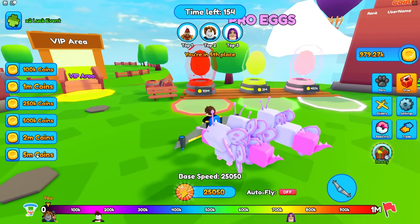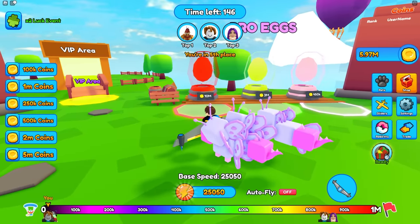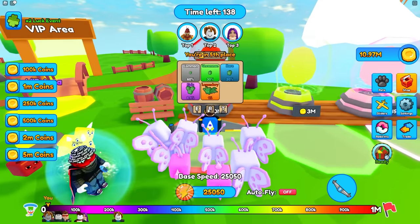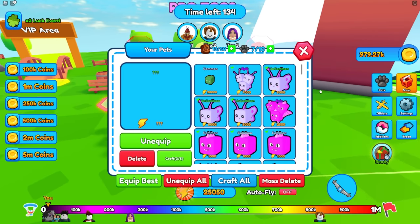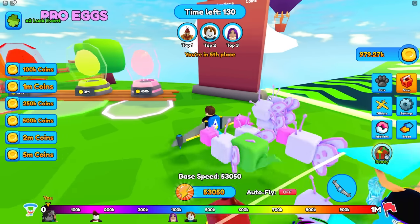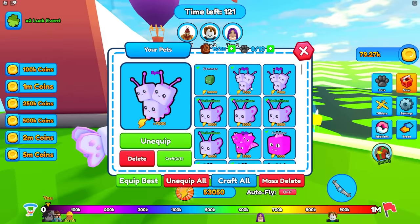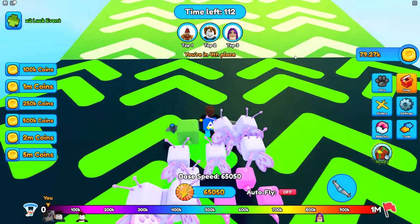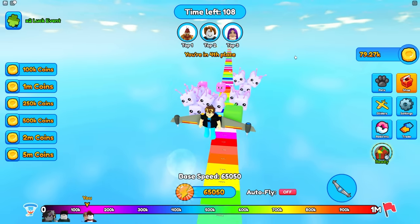The best one I could get is this 3 million coin egg. I'm gonna spend a lot of money right now. Should I go all in and get the 10 million? I think I will. 10 million egg — let's go. I got a common — that didn't even give 28,000 coins, I don't know if that was worth it. I'm just gonna keep buying these. I got an epic pet! Now I have an epic and a common that's honestly my best pet. Look how many pets I have now — this is crazy.